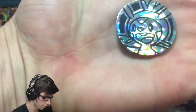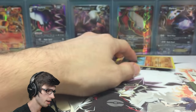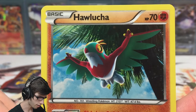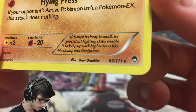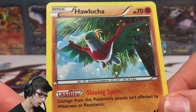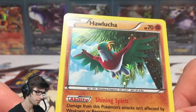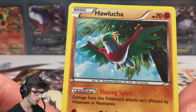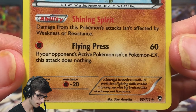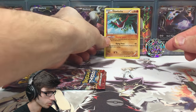We've seen this chest pin coin a couple of times now. Then we've got the reprinted Hawlucha — this is the art from Furious Fists, it's 63 out of 111, and it's got a galactic key kind of dotted holo foil pattern instead of a clean holo. Nothing too special with this one.